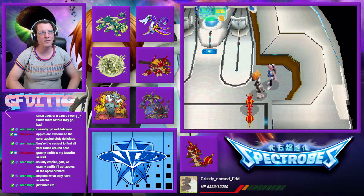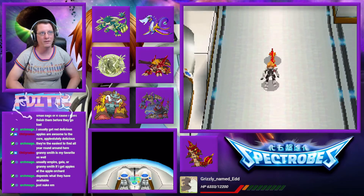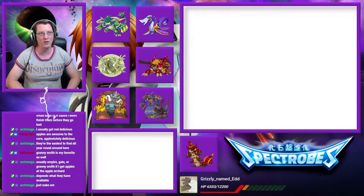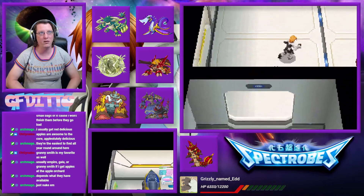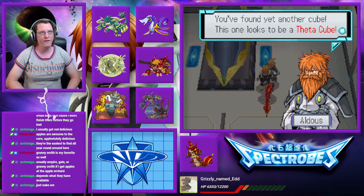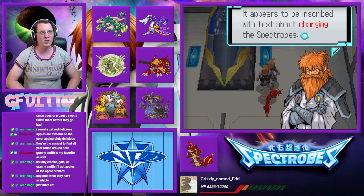I wonder where the Krawl nest could be. Let's check in and see if we have dug up any new cubes that we can turn into things. You've found yet another cube — this one looks to be a theta cube. I found that one a few times. It appears to be inscribed with text about charging the Spectrobes.